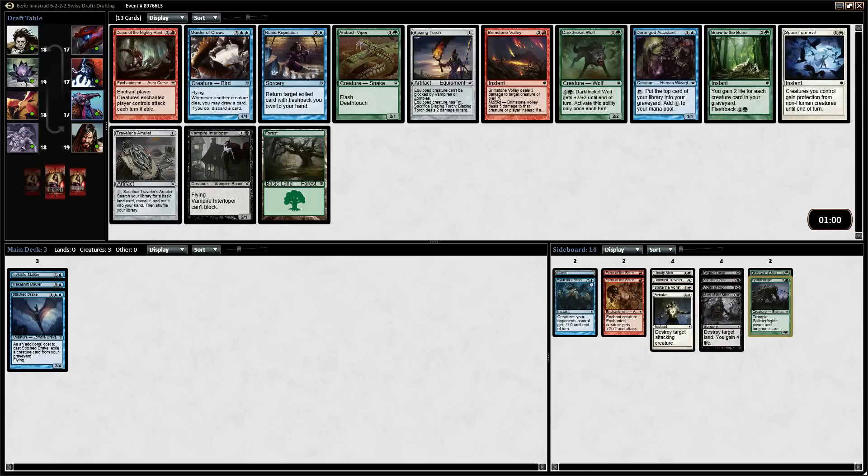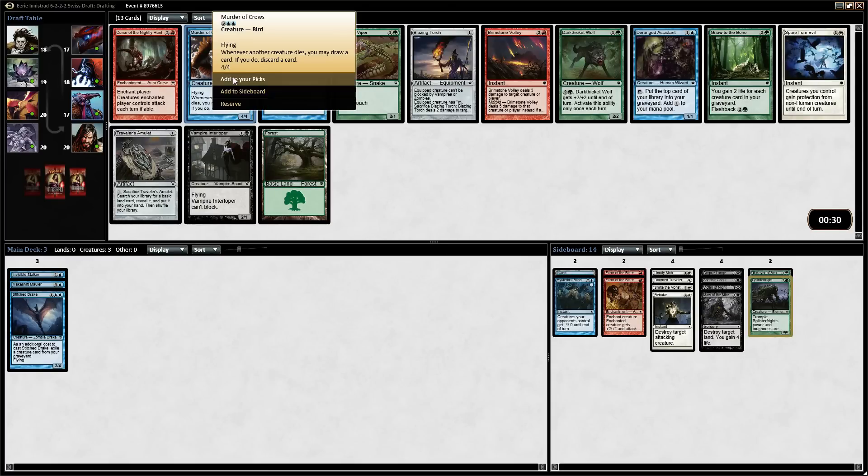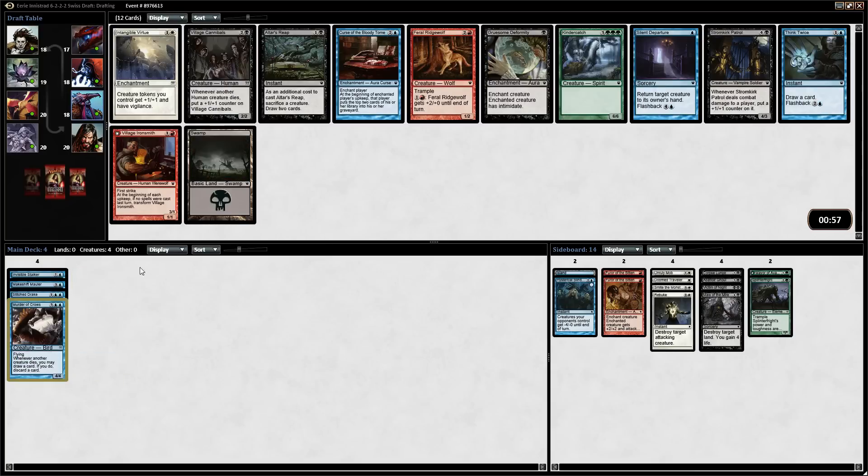Murder of Crows is the obvious pick here, or Brimstone Volley. I'm wishing I would have taken that other Brimstone Volley, but now I'm looking to go into green. The Dark Thicket Wolf is a very good card. Murder of Crows, though, is going to be an obvious choice — it's a 4/4 for 5 with whenever another creature dies, you draw a card and discard a card. In this format, basically a 4/4 flyer can outclass almost anything. The Ambush Viper is also good. I think we just take the Murder of Crows, and unfortunately we have to pass up that really good Brimstone Volley.